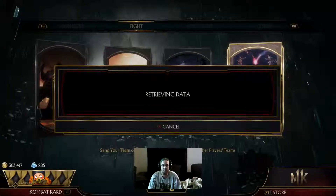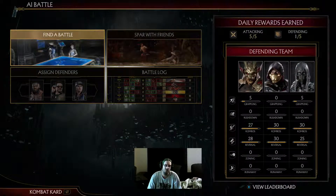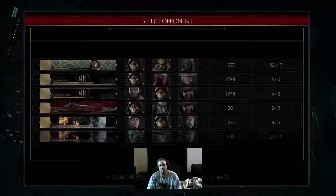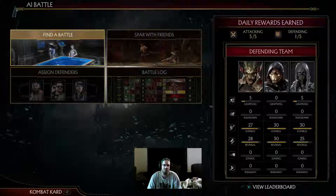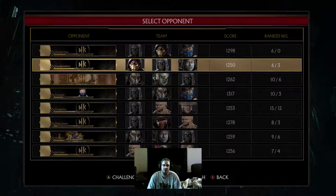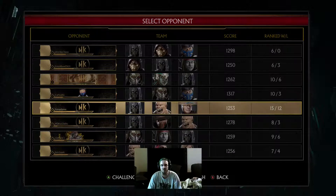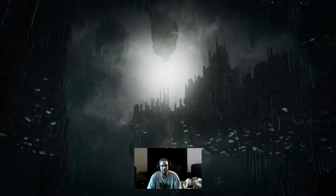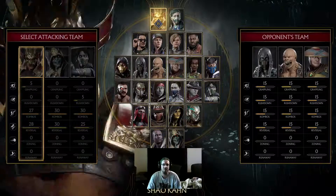Or you can go to Fight, head over to AI Battle — I got this almost instantly just because I do quite a bit of AI battles. What you're going to want to do is go into Find Battle and pick the person with the highest win/loss percentage. Like this person — they have 15 wins, which can be intimidating, but they also have 12 losses, so they're only up by three. When you really break down the mathematics, that's not a very high win percentage. So we're going to fight that person.